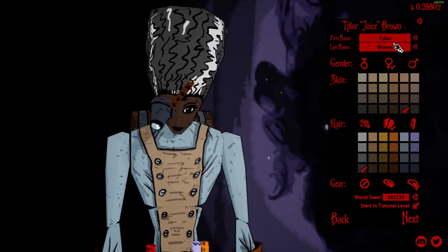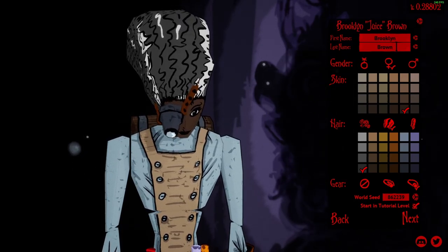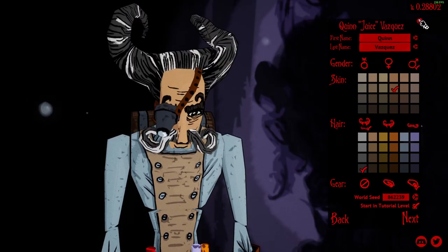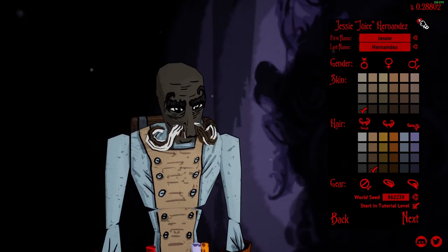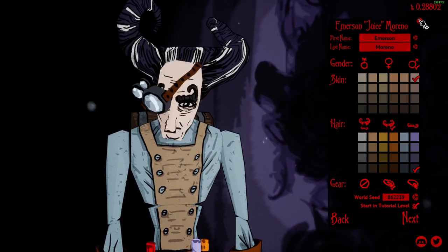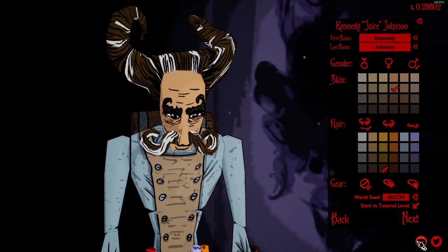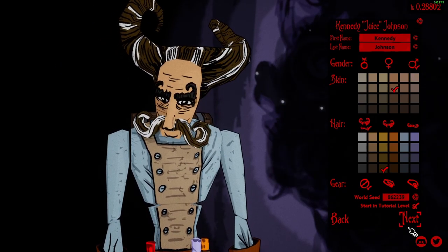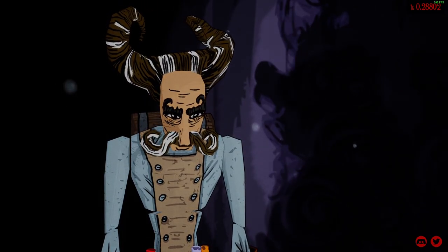Luzix, last name — what? I'm gonna press tab, it doesn't do anything, okay. You know what? Let's randomize the character. Yeah, perfect. Let's go. Campaign, act one. Let's go.